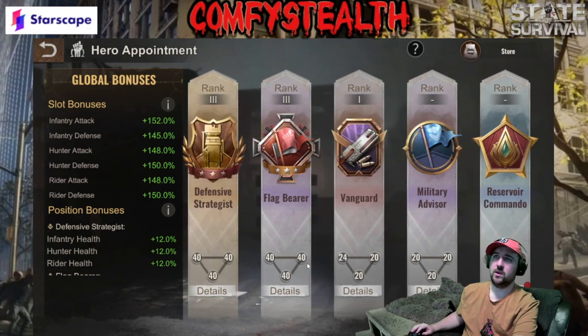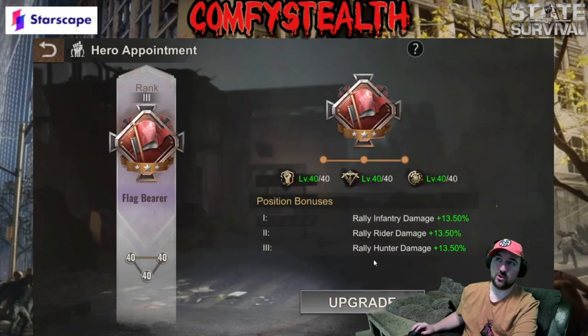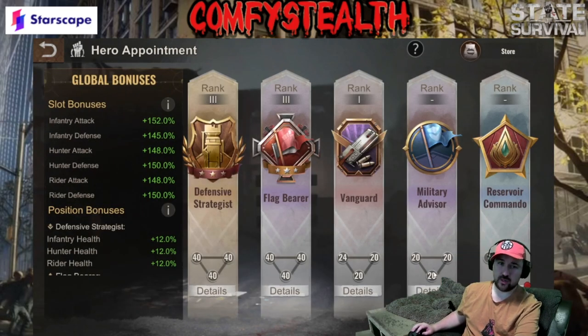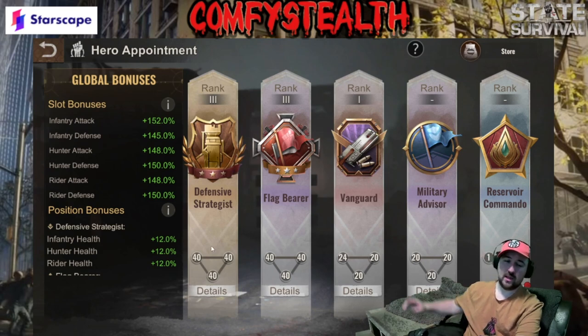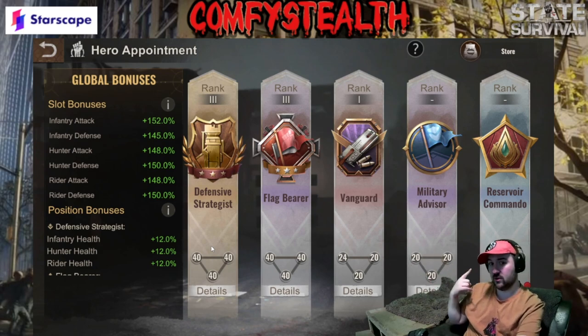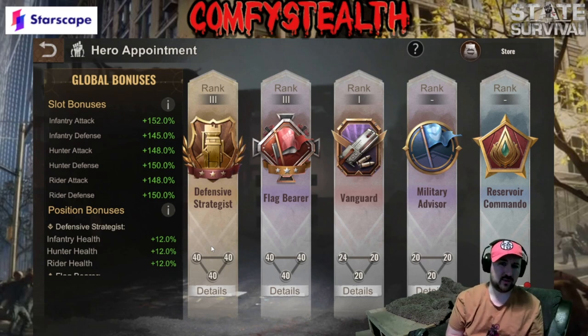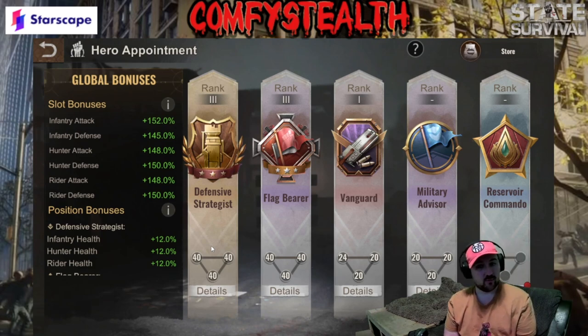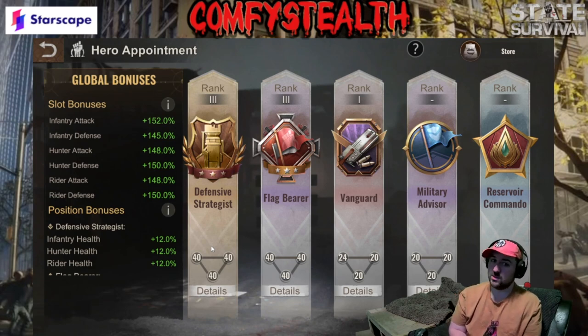All three of those help, but they're nothing compared to the other three. If you look at the other three, you've got this one which gives you damage — and damage is a huge increase for a rally; it does beat health. Lethality and attack damage are really strong, so you always want that as a rally lead. But for fillers: defensive strategists, then vanguard, then flag bearer, then military advisor, then the reservoir ones. Leave the reservoir ones to last because they're really only useful for reservoir league — outside of that they're pretty useless.